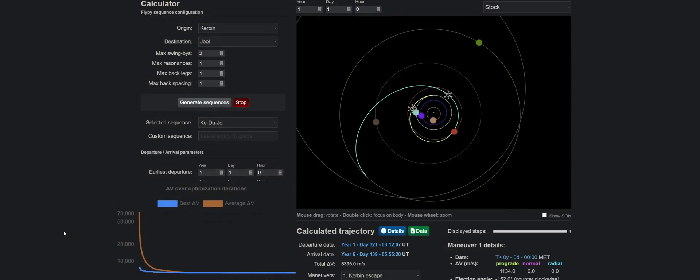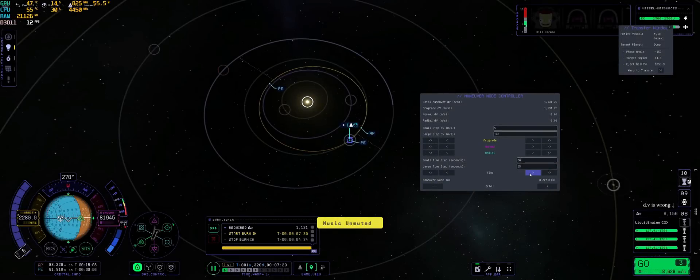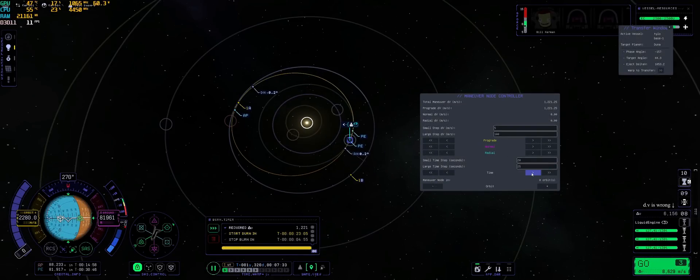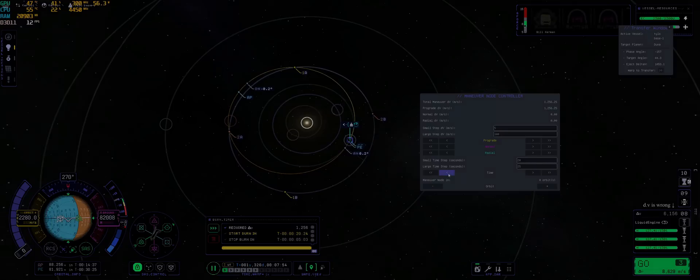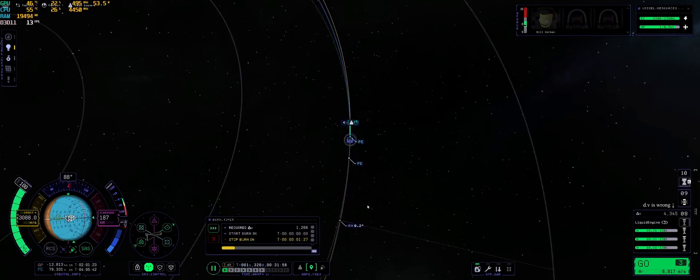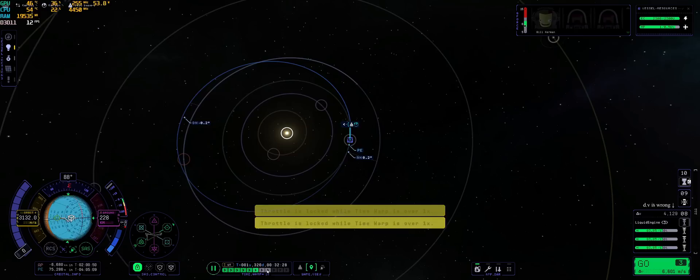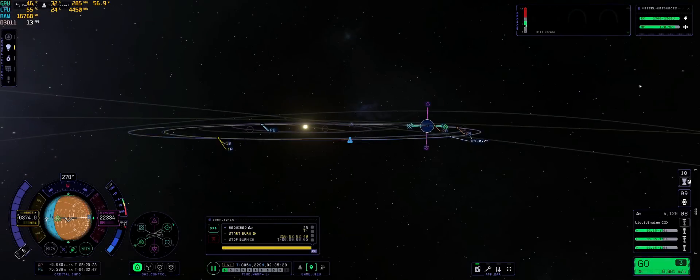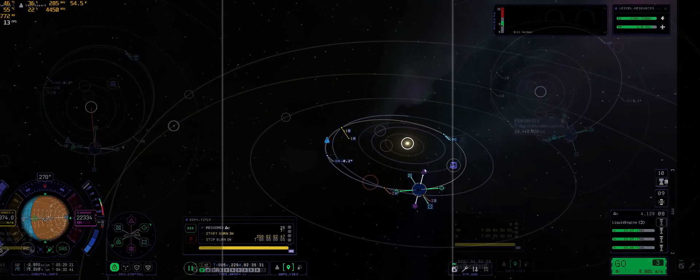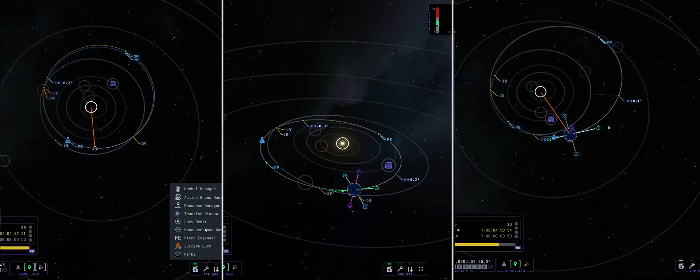This meant that we would need to perform a series of gravity assists around Duna to reduce our total delta-V requirements for the mission. The tool I use to plot gravity assists is MG Planner. According to its calculations, we want to leave on year 1, day 321 to get our first Duna gravity assist. After roughly matching our periapsis to what the tool indicated and executing another pretty lengthy burn, we could start our gravity assist chain. In total, it ended up taking us 5 Duna gravity assists to raise our periapsis enough to reach Joule's orbit.